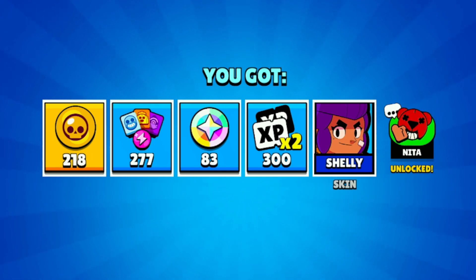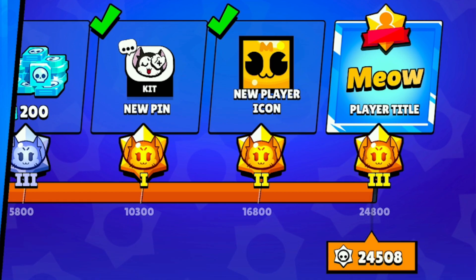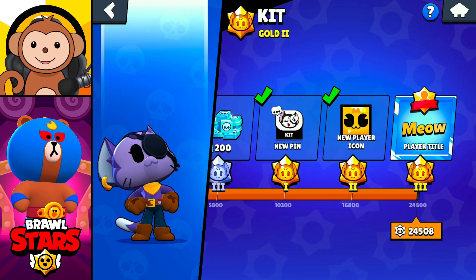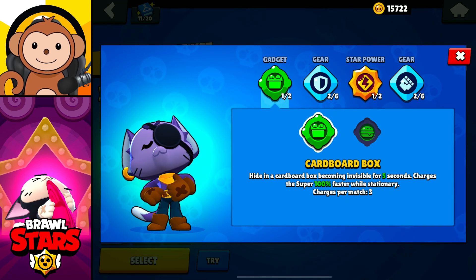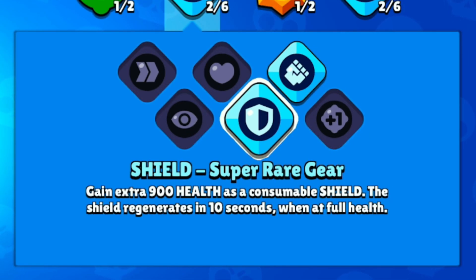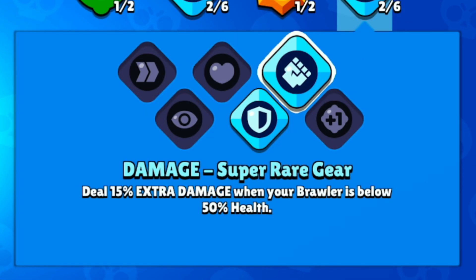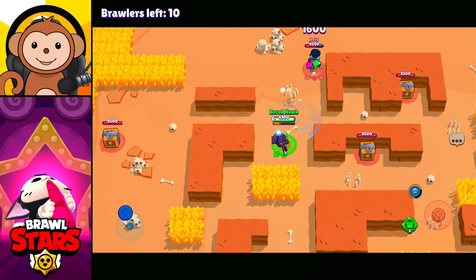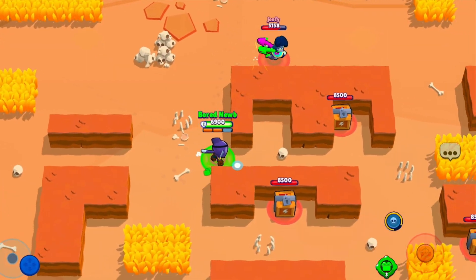I only got one skin but I'll take what I can get. I am at 24,508 mastery right now and I need just a little bit under 300 more to finish this up. The build I'm using for Kit for mastery: cardboard box for the first gadget, shield for the first gear, Power Hungry for the star power, and damage for the second gear.